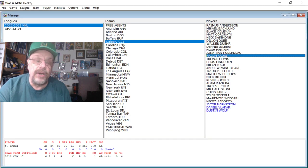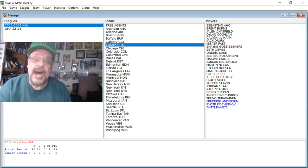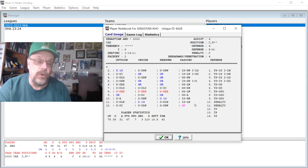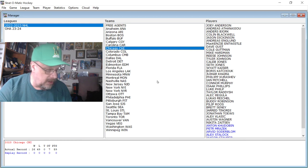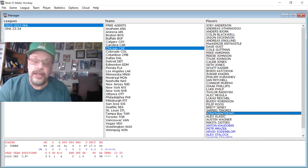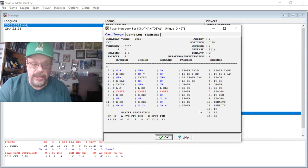Moving to Carolina, we've got Sebastian Aho, who had 36 goals and 31 assists in 75 games — almost a point per game. He was a 5 defensively and skating 14, which doesn't hurt. Then we're going to Chicago, and the only guy we're going to look at is Jonathan Toews — he really didn't have a great season. He had 15 goals and 16 assists in just 53 games and didn't even play the whole season.